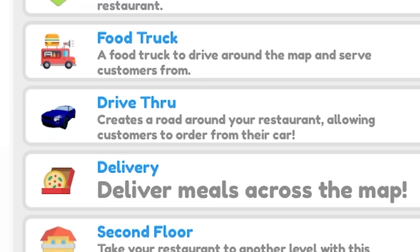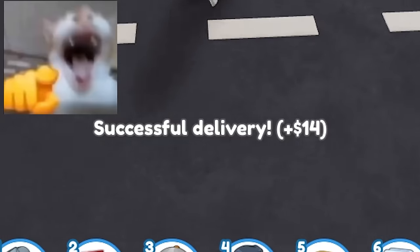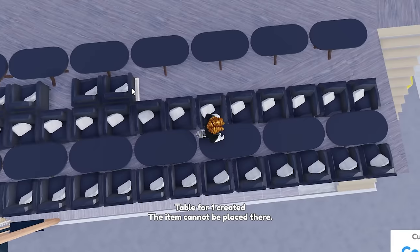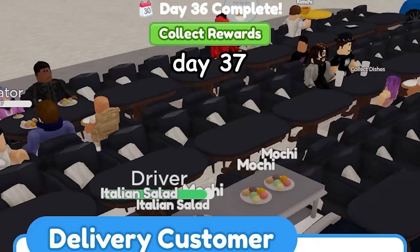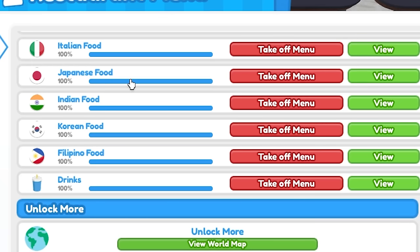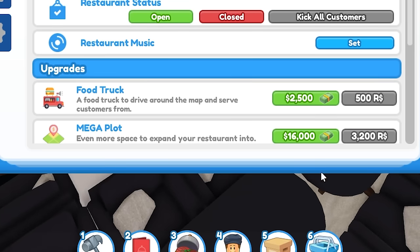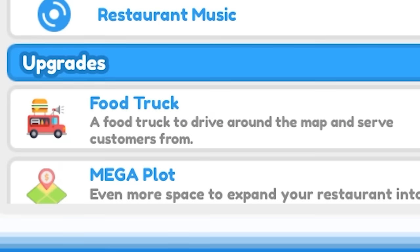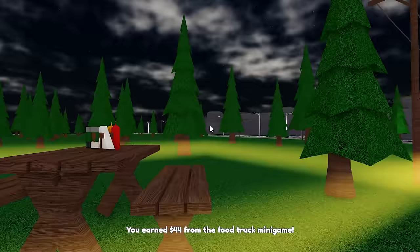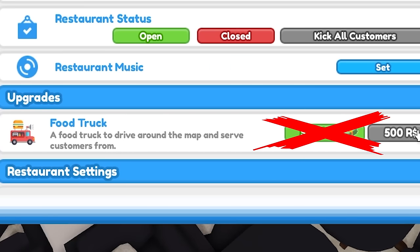Day 23, I bought the drive-thru upgrade for more income. Two days later, I bought the delivery upgrade — it didn't pay well. Day 29, I bought the second floor upgrade, which helped me expand my farming restaurant even further. From Day 13 to Day 37, I kept buying numerous upgrades and acquiring foods from around the world to increase my restaurant rating. Then in Day 38, I bought the final restaurant upgrade — excluding the food truck upgrade, which serves no purpose other than wasting your time earning the salary of an average Walmart employee, so it's not worth 2,500 hard-earned cash.